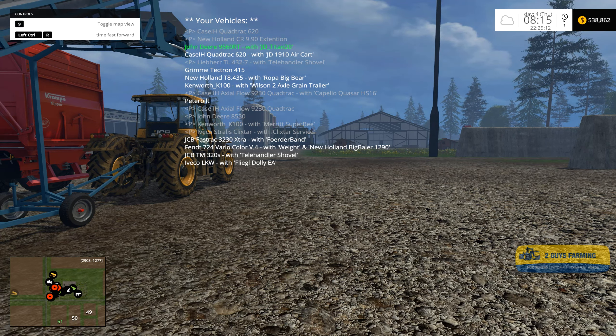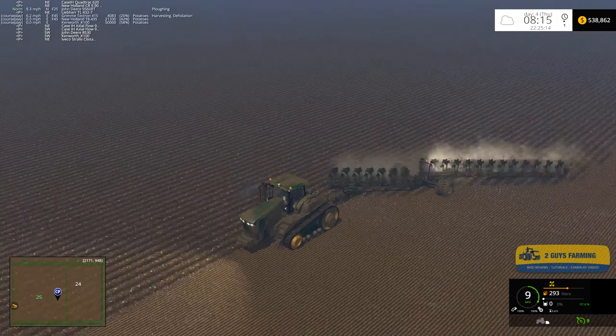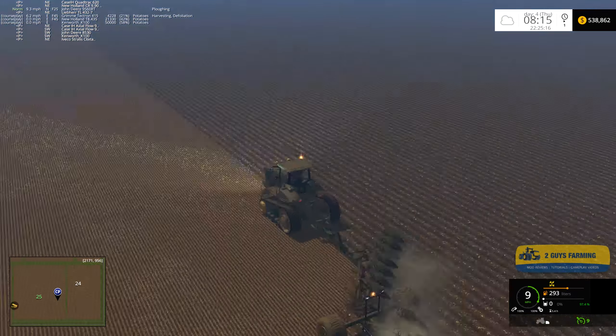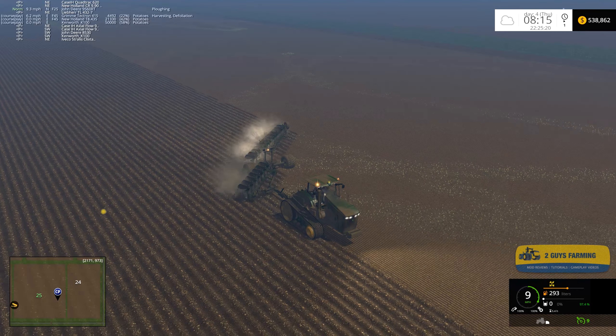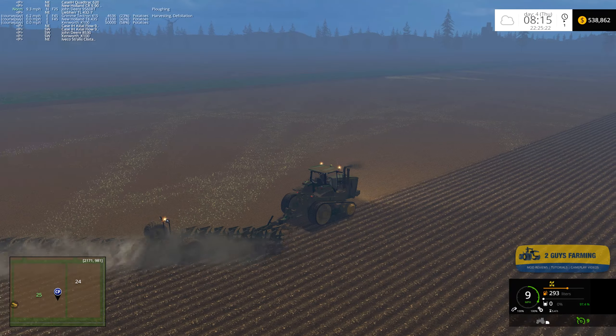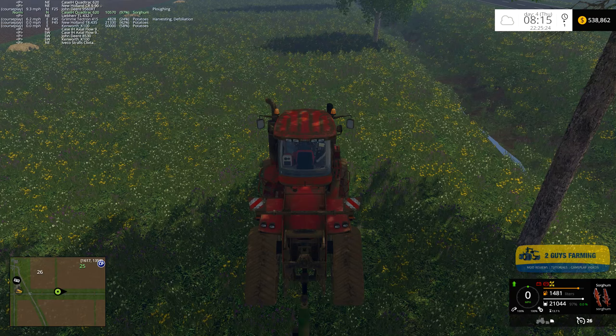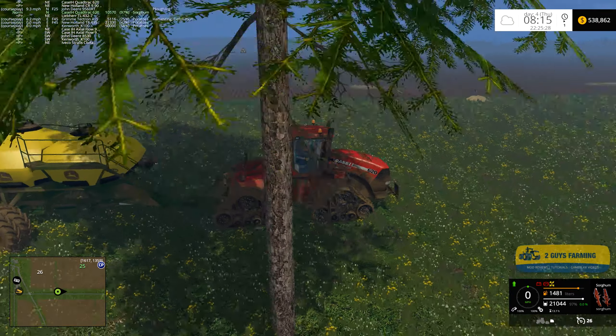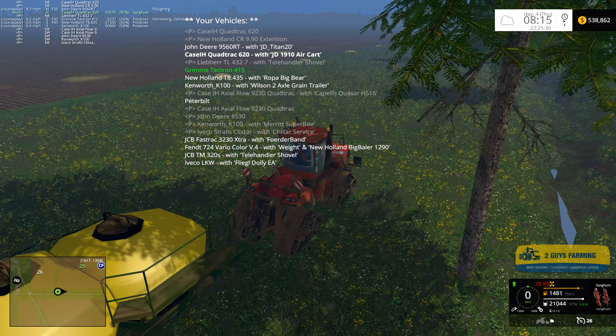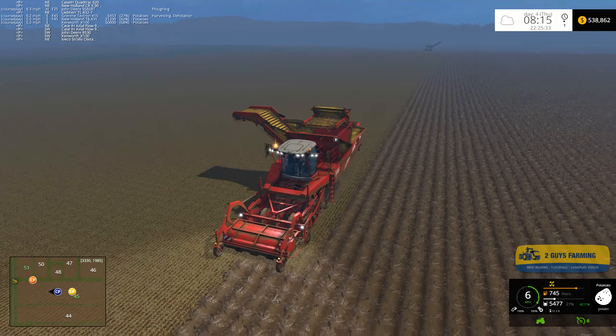We're on field 25, just about done - we have another four or five passes. The quad track is waiting patiently. We're going to plant some wheat on this field, although we'll look at that a little bit more closely when it's time.